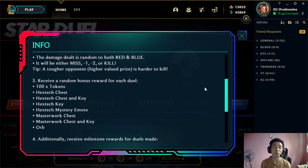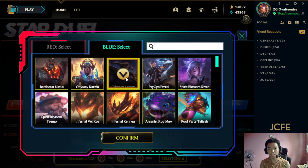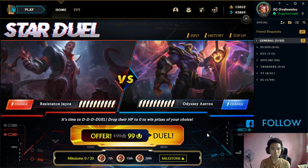And every attack ninyo naman, meron kayong makukuha na rewards. Kunin natin for the red side si Resistance Jace, and then for the blue side naman si Odyssey Aatrox. Ang goal natin for this event is to just get the 7th milestone, since I don't think sulit pa mag-go beyond that. I think our first duel is discounted at 99 RP, since may naka-slash dito from 199. And from that RP cost, I don't think it's sulit. But then, let's go. Duel na natin siya and let's see our luck.